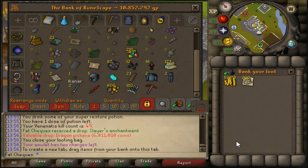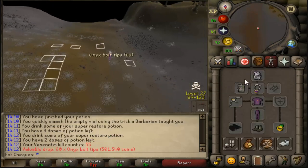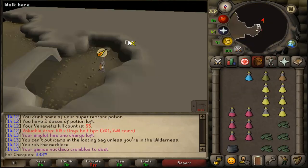As you can see the Slayer tab — cheeky 11 mil. Payday baby. I'm getting out with these onyx bolts — I'm so bad at the game.